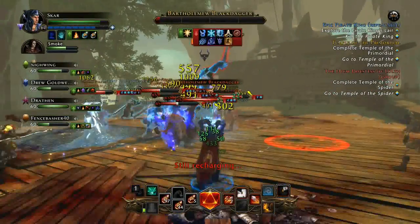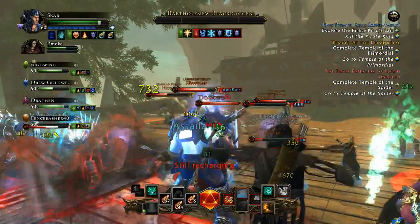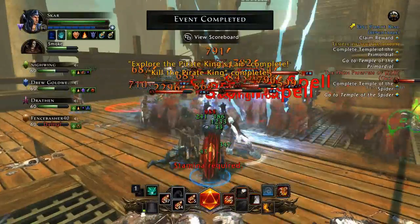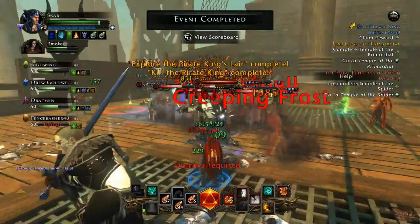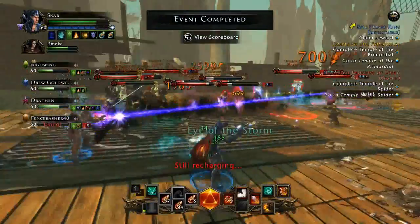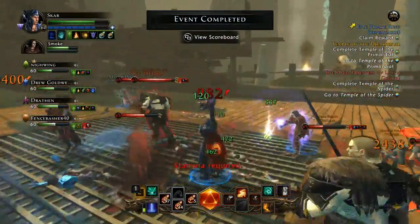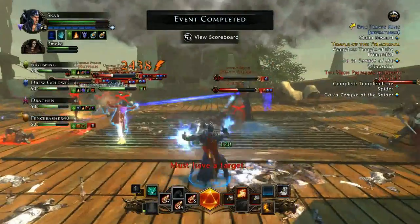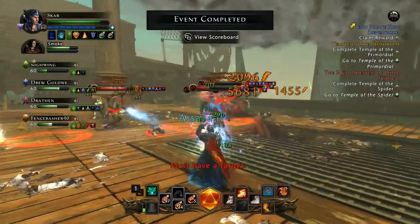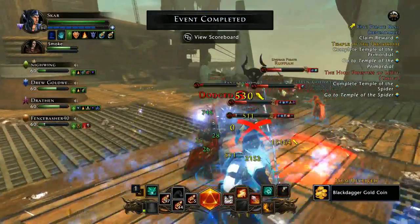Different pieces of equipment sell for different values on the Auction House. I ended up clearing about 18,000 for a Lizardfolk Scimitar the other day — got that in one run. If RNG is good, you can do this in about 25 minutes and potentially make up to around 25 to 30,000 Astral Diamonds in one run. That works out to over a thousand Astral Diamonds per minute.